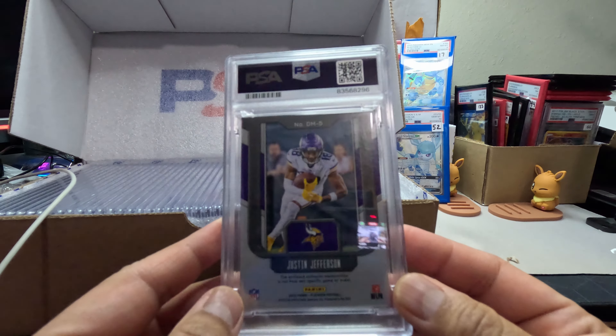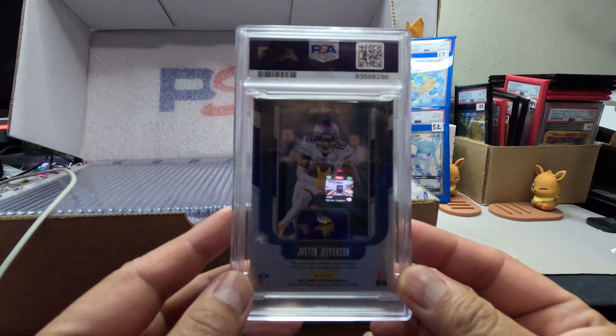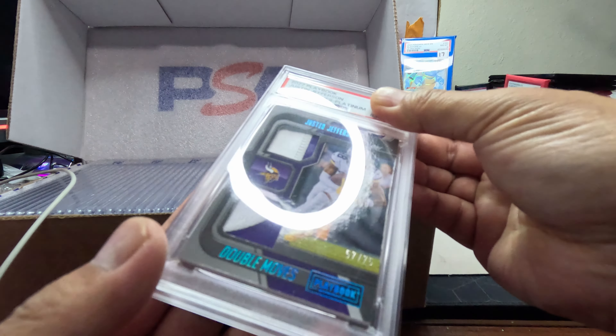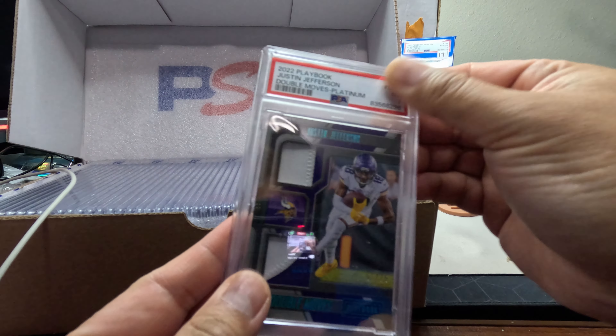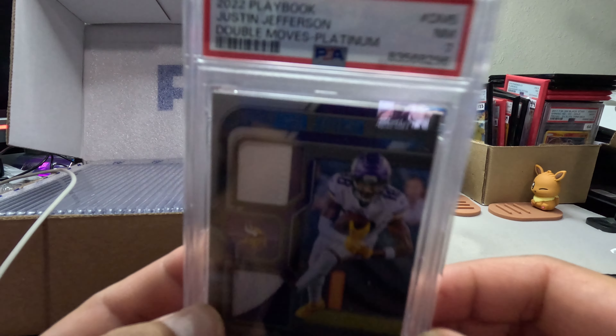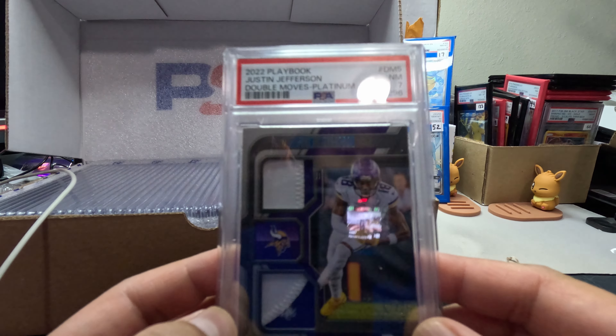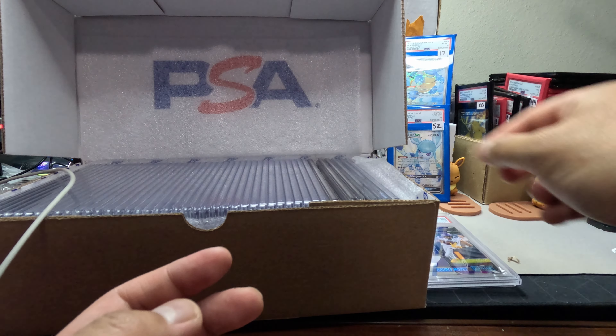We got a thick card of Justin Jefferson — a nice Double Move Platinum out of 25. Got a Near Mint 7. With these patch cards they don't really come back good, but still a nice card.